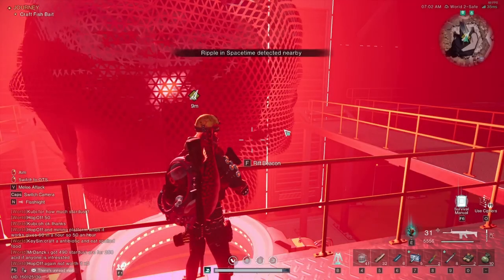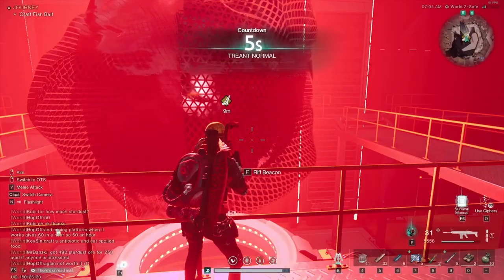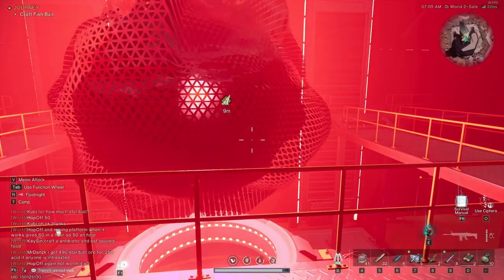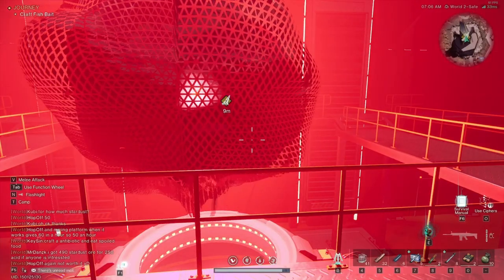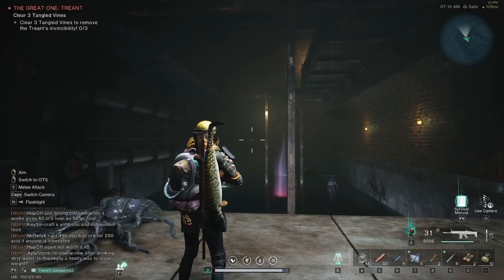So now we're on to monolith number two, which is the Gaia Cliff monolith where you fight Treant. It does recommend to be at least level 20 and with two players, however I'm going to show you the good pattern and some good hiding places as well, so you can get this done solo should you want to.